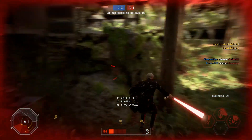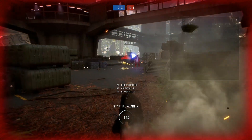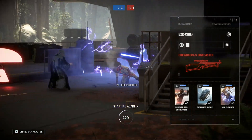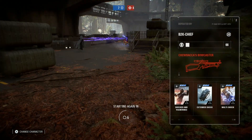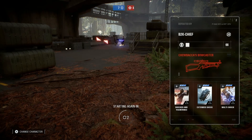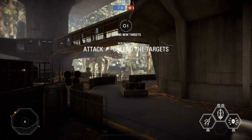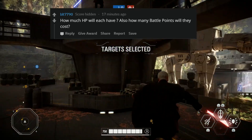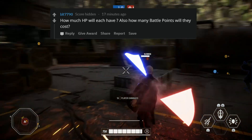Just to be clear, I want to see Ahsoka and Ventress first as the next two heroes, but after those two I would love to see Captain Rex and Cad Bane come to Star Wars Battlefront 2. Imagine them on the battlefront battling each other — that'd be so cool. Let me know what dual-wielding heroes or units you'd like to see in Battlefront 2.